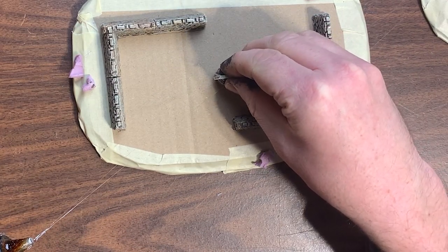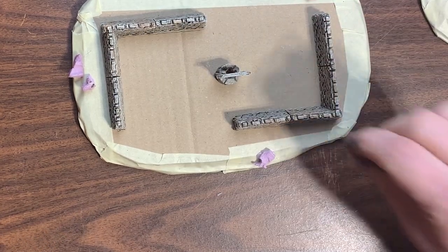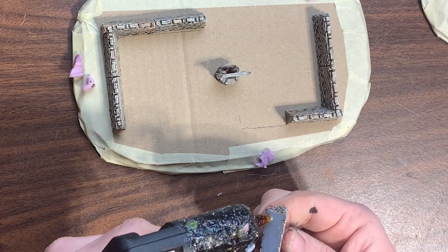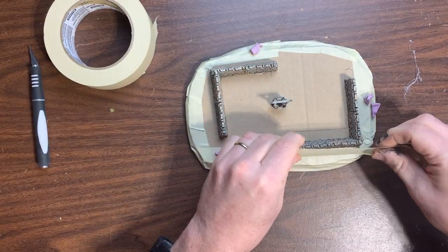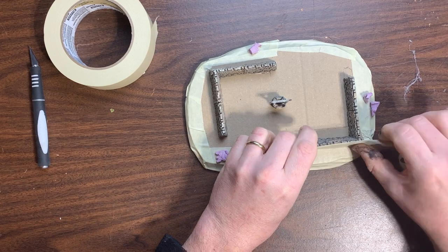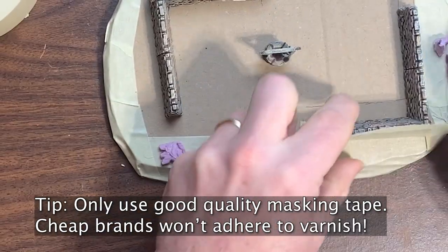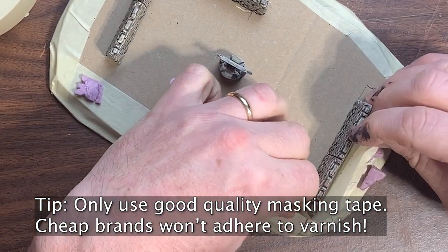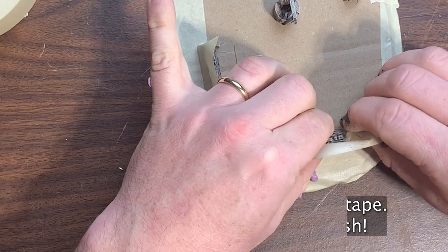Returning to my bases, I take the wall sections, the well, and the building, and I glue them back down. When I have them in place, I get out my masking tape again, and this time I go around each of the parts I just added. I want to mask them off because the next steps will be pretty messy, and I don't want to get paint and glue on them.